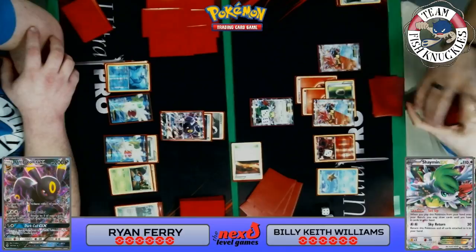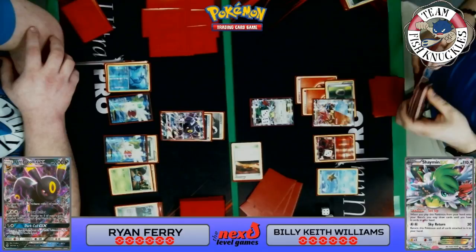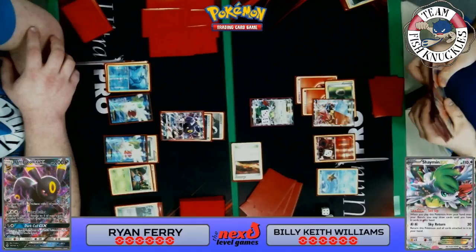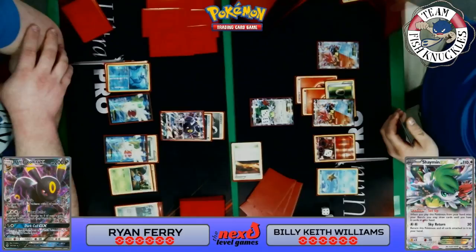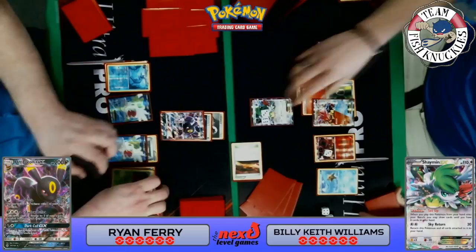It must be close to Keith's opening turns — a Volcanion is coming down. He has one in his discard pile. He uses an N to get the Ultra Ball for Volcanion EX. Keith does have an Escape Rope in hand — he could send in his baby Volcanion, or send the Volcanion EX. He'll use a switch and send up the Starmie — very interesting. We'll see a Shaymin set up for five new cards.